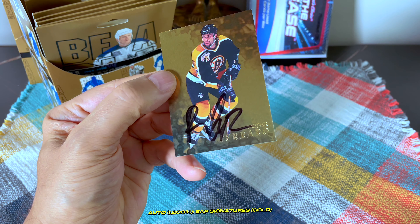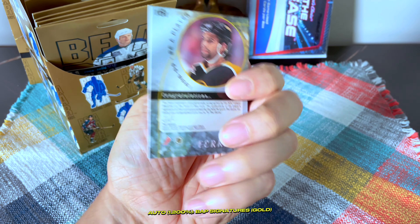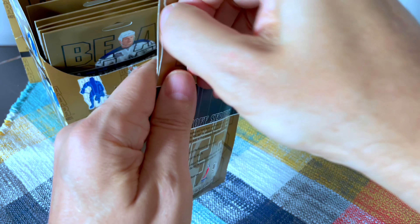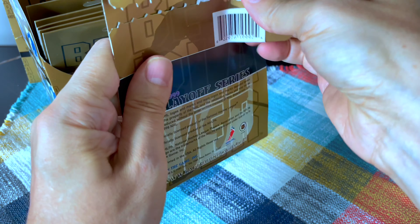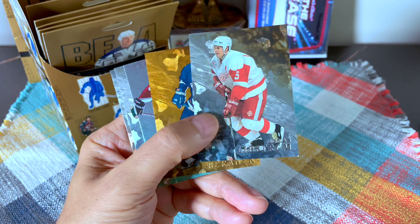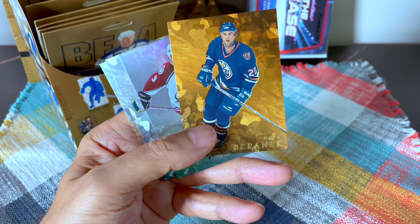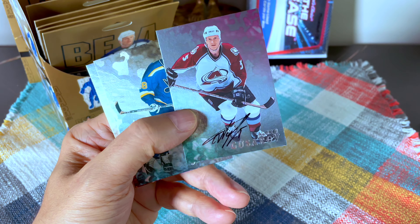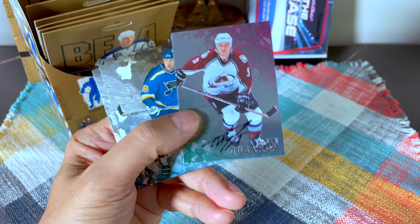We have another gold auto and it is Peter Ferraro. I thought it was going to be Ray Ferraro for a second — does anybody know if he's related to Ray Ferraro? I certainly don't know. There's Nicklas Lidstrom — these cards are super hard to read, that's a bit of a problem. Our next auto is Alexei Gusarov.